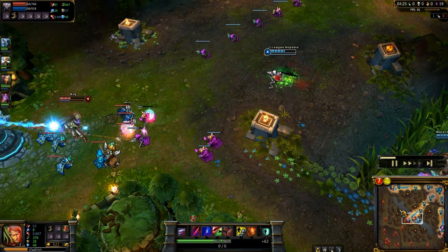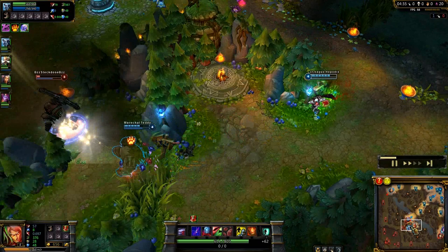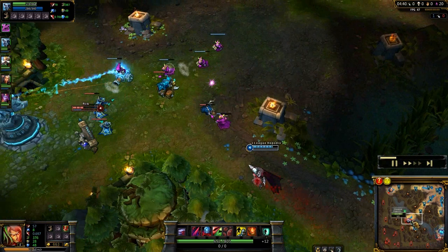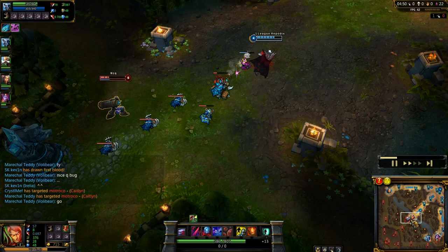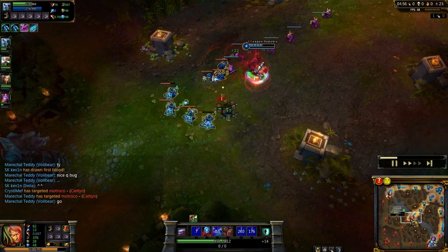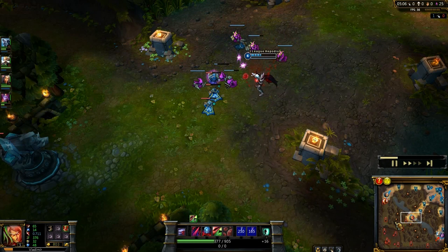As for potions, I've used only two and Ryze has used all of his. Volibear is trying to kill Nautilus. I really want to kill this Vladimir — I flashed in and tried but Q didn't apply for some reason. I applied Ignite and everything on him, and unluckily he was able to survive. But he was forced to go back.